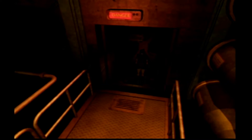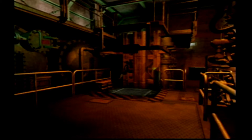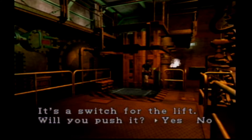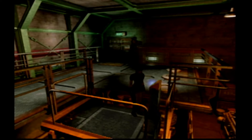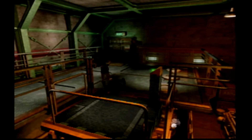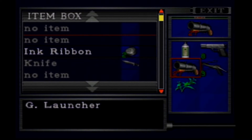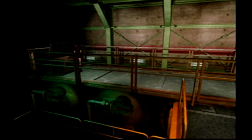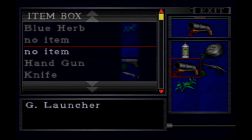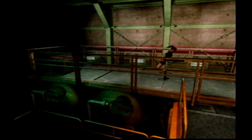23 minutes so far. Well, that room right there that I tried to go in but it was locked — that's the room in Leon's campaign, Leon B, where Ada gets killed by Mr. X supposedly, and then survives. Put up this ink ribbon. I'll take that. Wow, it holds 27 — I didn't realize it held all the incendiary grenades.